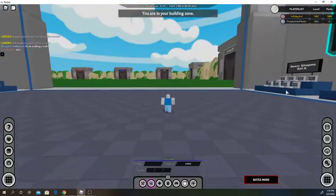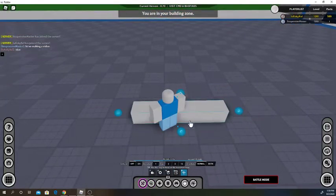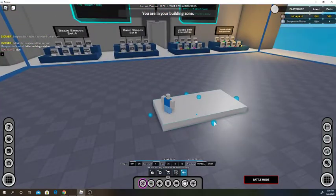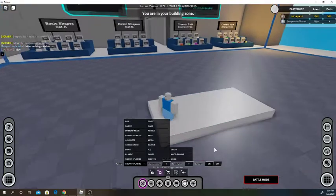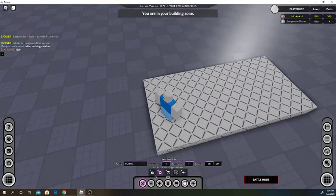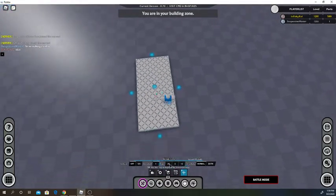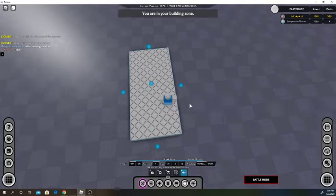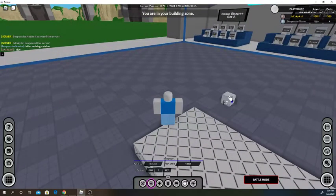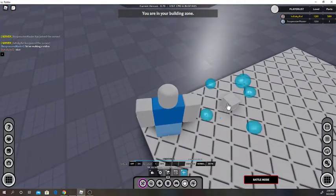Let's get on to the tools. If we have a part here, we can resize it — we can make it bigger like this. I usually use plastic here; you press G and then plastic, and that'll change the material. K is your resize tool, so we can see how many studs the part is. A stud is this — this is one by one by one.